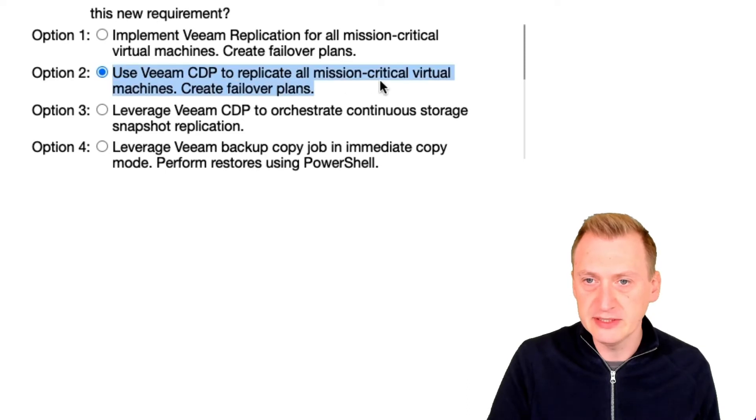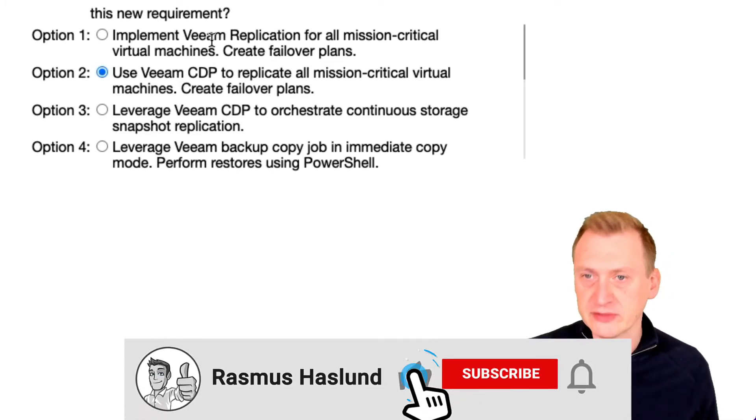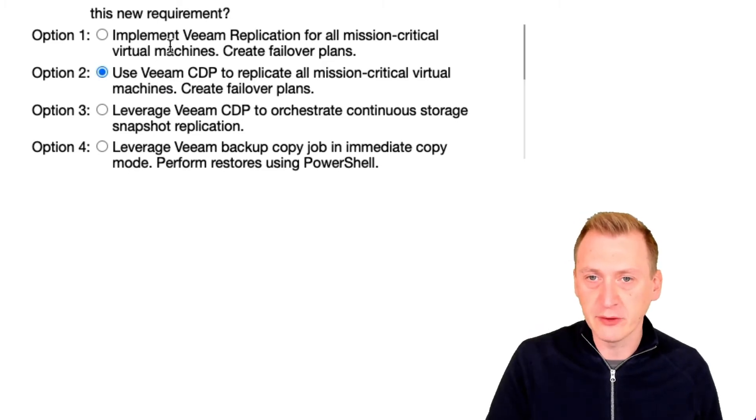Option two: use Veeam CDP to replicate all mission-critical virtual machines and create failover plans. I like that — it's better than replication. It doesn't use snapshots, and we can much more easily reach that one-minute RPO. So that seems to be the better of the two options.